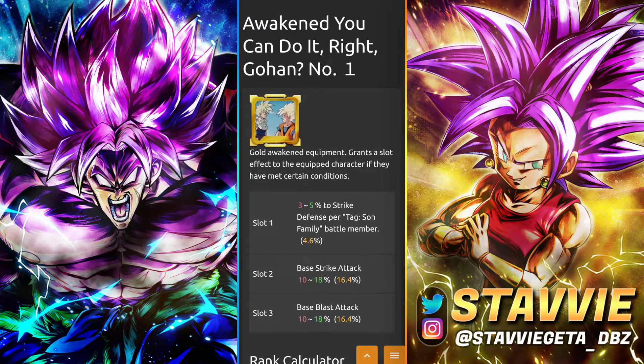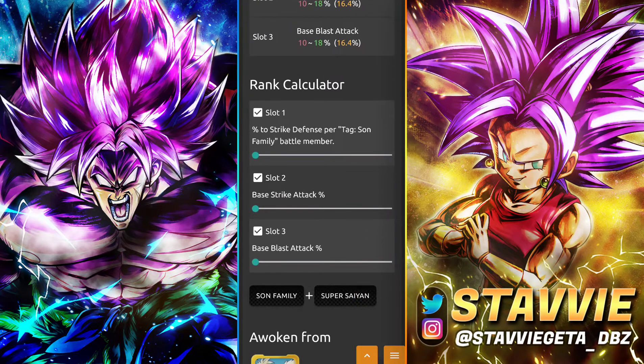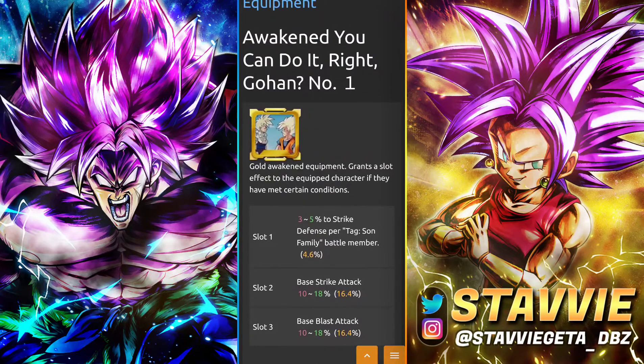Next up we've got the Awakened 'You Can Do It, Gohan?' equip. This one is nice because the unawakened version you can get in a couple of places right now: with equipment metals in the equipment metal shop, and also for a limited time in the Perfect Cell event that's running right now — not the Zenkai second form Cell one, but the Perfect Cell event that gives you the three-hour adventures. This is a pretty solid equip, giving you Pure Strike Defense per Son family battle member. Even if you're just running him on Movies, a lot of the Hybrid team is Son family — considering FSK and Future Gohan, it's a very solid passive. On top of this, you've got Strike Attack and Blast Attack, and it applies to all Son family Super Saiyans, so it could apply to a lot of different units in the game.